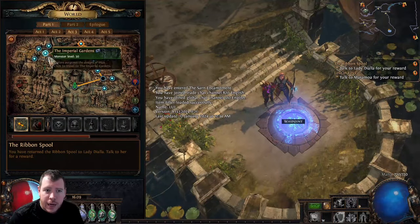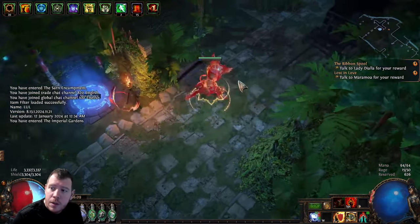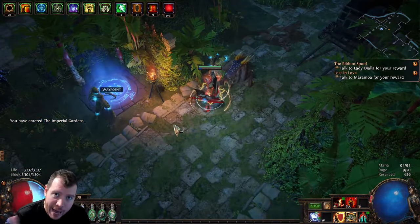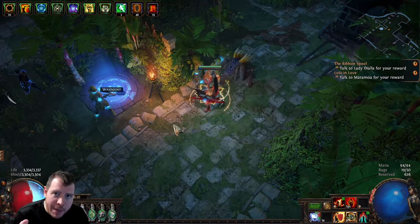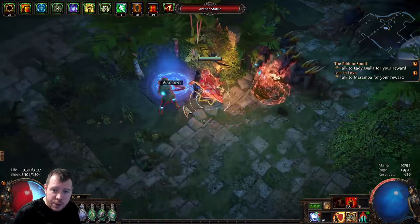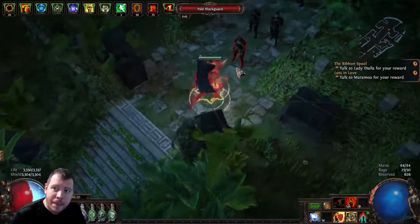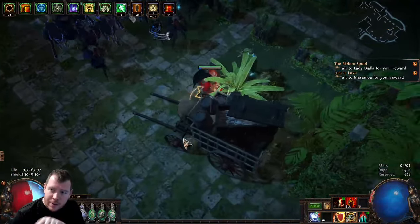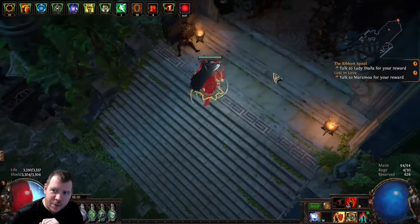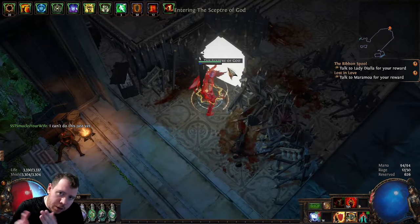When you have the split at the waypoint, you should be able to see a black carriage. That is the way you need to go — those are the black guards' carriages, basically Dominus' personal guard. Follow those carriages to get to Dominus, who is the Act 3 boss. As soon as you spawn in, when you see a black cart, head that direction and just keep following — there's another one, another one, keep going. The door for Dominus' tower will be here, where you use your tower key, then go into the Scepter of God.